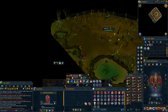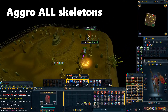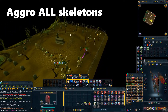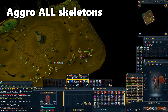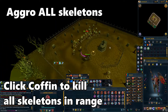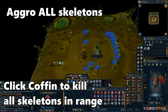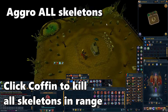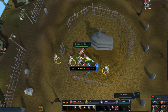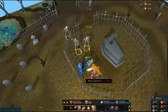Now it's time for the graveyard event. Run around and gather the aggro of all the skeletons in the area, then run into the centre and make sure the skeletons are up against or inside the fence. Click on the coffin, which does area-of-effect damage one tile around the fence and kills all the skeletons nearby. You'll have one more charge after that, so make sure all remaining skeletons are up against the fence again before using it. If you didn't kill them all by the second blast, you will have to kill them yourself — just be aware they get stronger each time you use the coffin, so aim to do it in two tries.